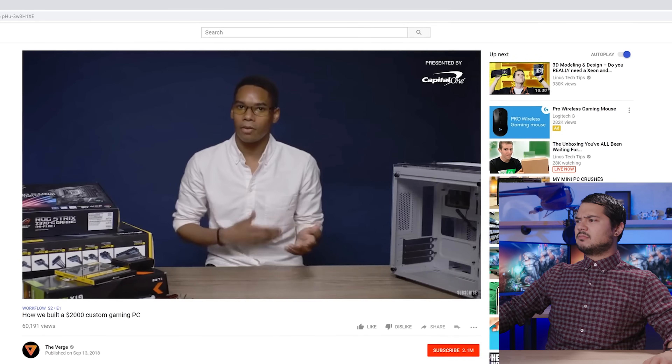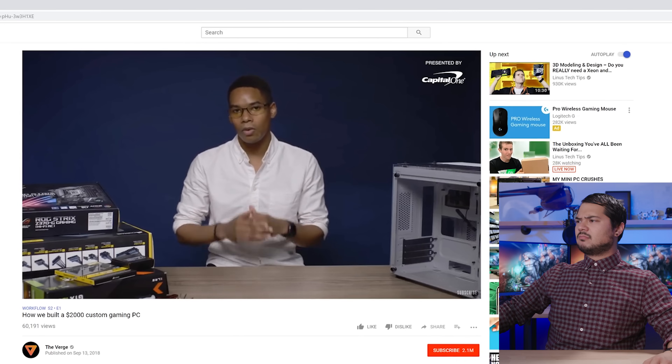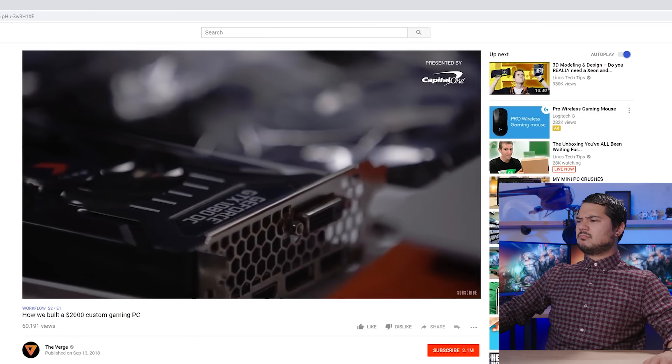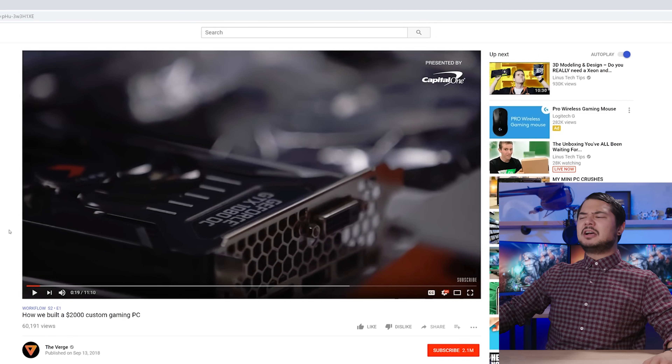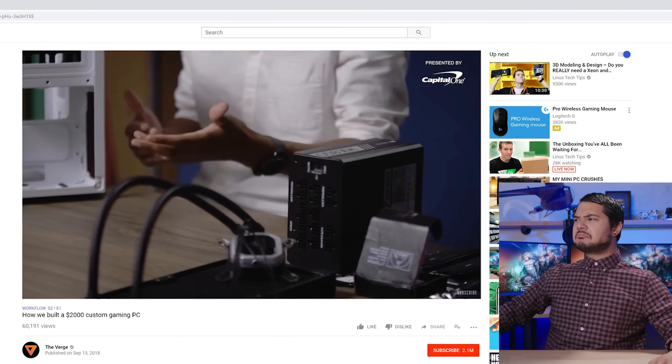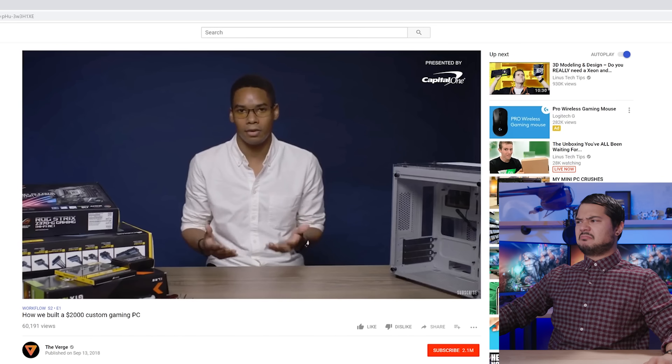The Verge says you can build a gaming desktop for around $1,000, but they want to go all out and spent around $2,000. He spent $2,000 on The Verge credit card — he don't have $2,000. Look at that cheap shit, not even Louis Vuitton.